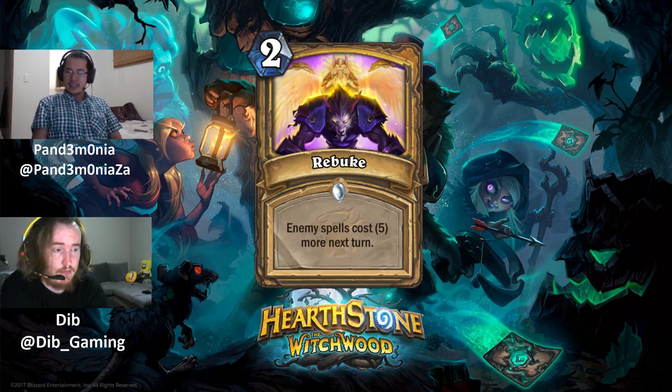Next up is Rebuke, a very hyped card. Rebuke is a 2 mana common spell: enemy spells cost 5 more next turn — the so-called Loatheb effect. This is the first time we've seen that effect outside of Loatheb. The big difference is it doesn't come with a 5/5 body; you just have to put this spell in your deck, which makes it somewhat situational.